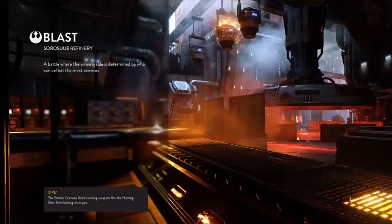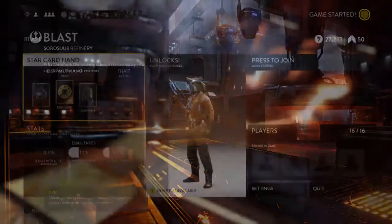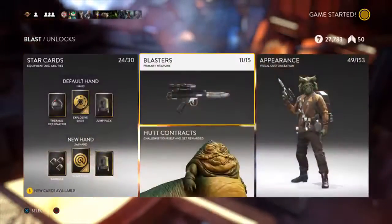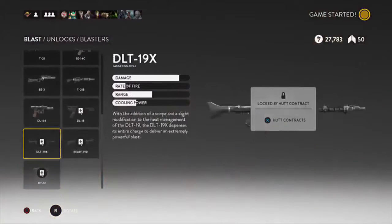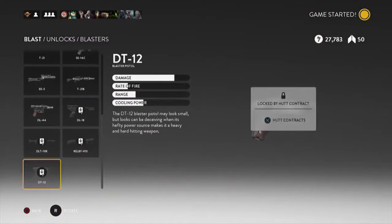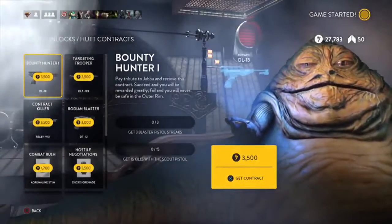This stage is called the Sullust Sub Refinery, Blast game mode — a battle where the winning side is determined by who can defeat the most enemies. Let's see the upcoming players I'll be going against and which side I'd be on: rebels or Imperial. Sweet, I'm on the rebel side! Here are some of the new blasters they offer: the DL-18, the DLT-19X, the Relby V-10, and the DT-12. You get these once you unlock the Hutt contracts.